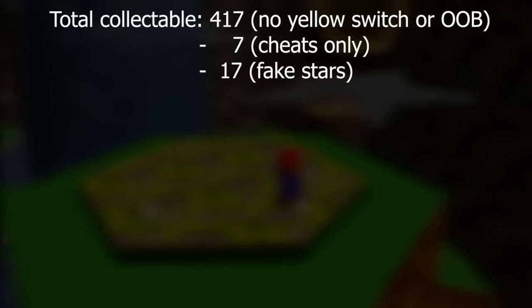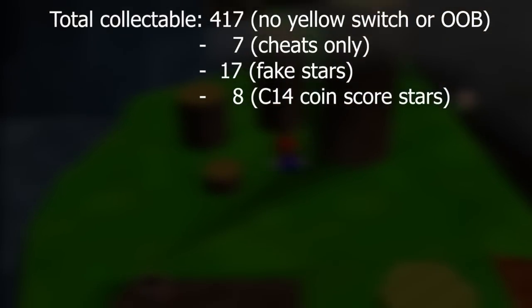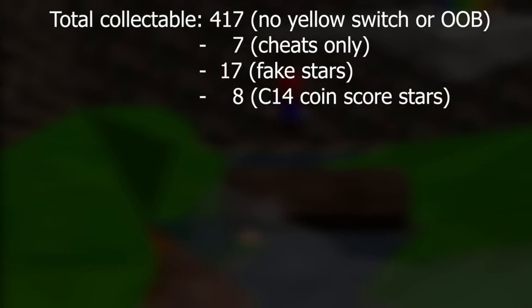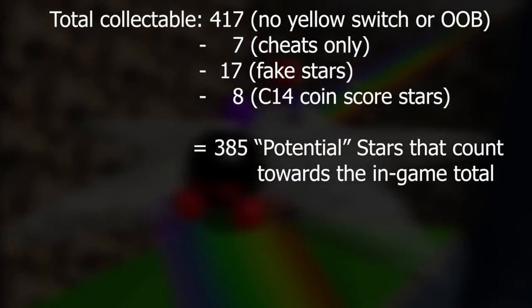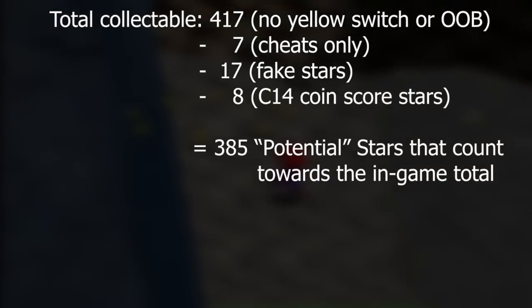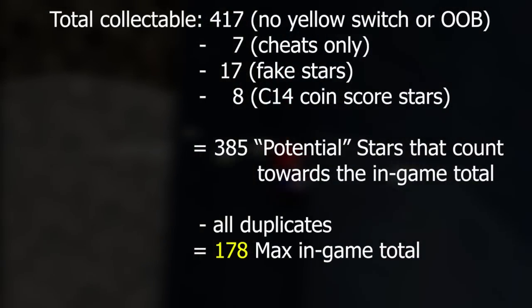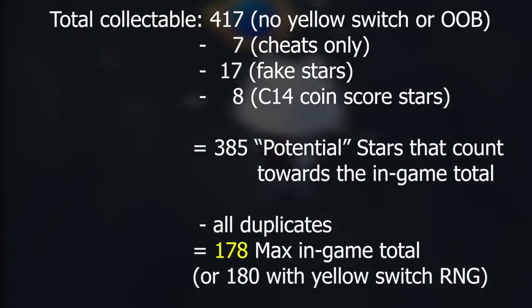There are also the 17 fake stars that don't do anything, and there are 8 stars — making up 5 unique star IDs — that don't count towards the in-game star total. Those are 4 of the reds and also the green one. I would still argue that those count, but the game disagrees, so it depends. That leaves 385 that, although over half of them are duplicates, have the potential to increase the star total depending on the order they're collected. When you remove all the duplicates, that leaves 178. With the randomness of the yellow switch taken into account, the total could potentially be 180. That is the highest total that I know of as of the day I'm uploading the video.